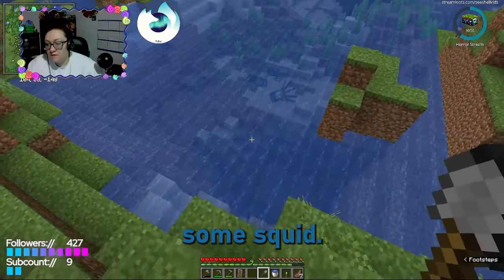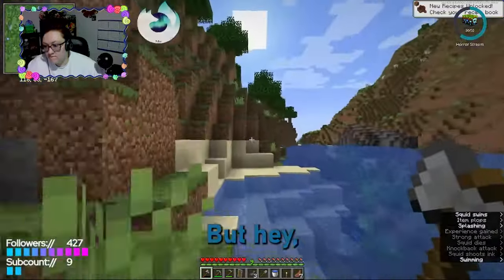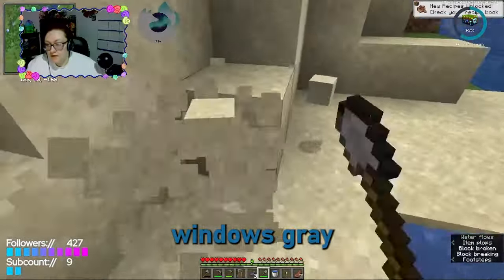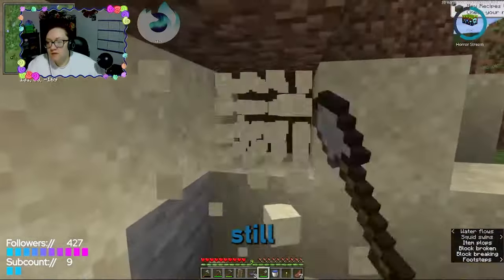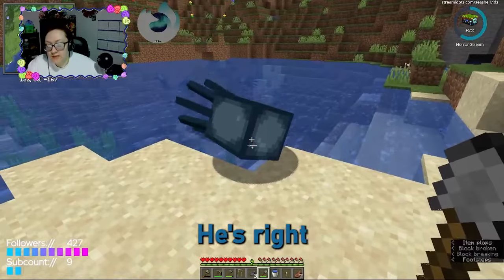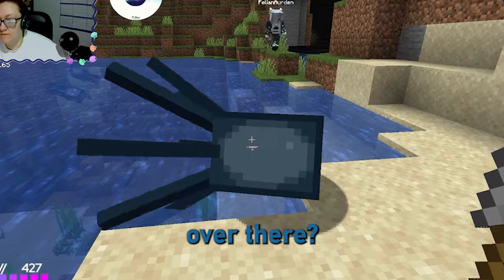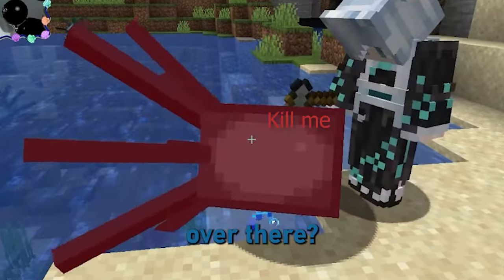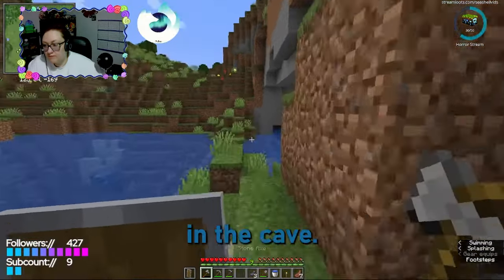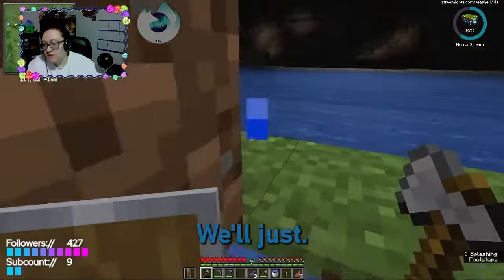I'm going to go kill some squid — there's some squid right here. Hey, you know what this means: gray stained glass windows! You don't even have to kill the squid, he's right here. Do you see the skeleton over there? Yeah, in the cave. There's a lot of mobs in there, we'll just use bone meal instead.